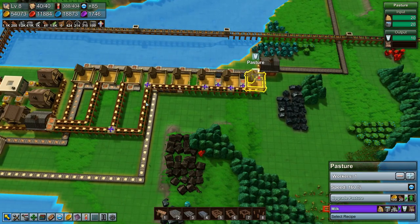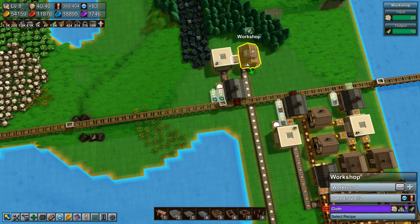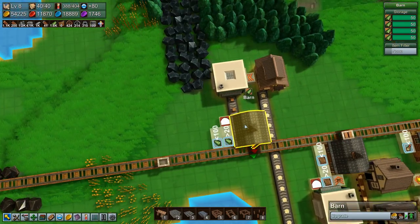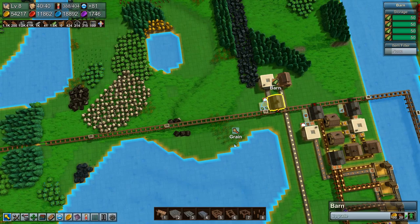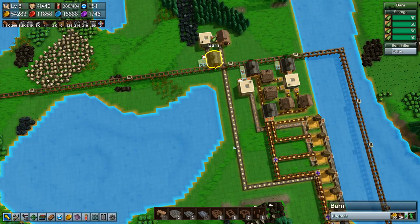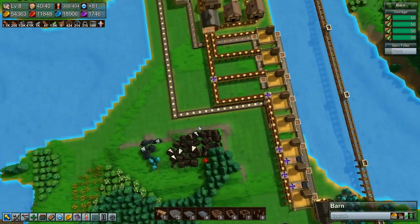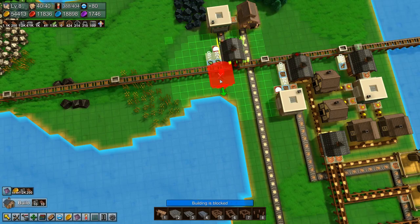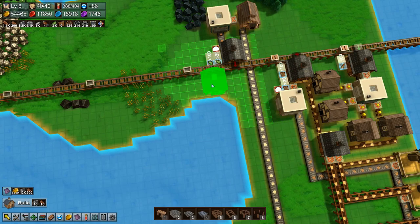Are we dropping red coins? Maybe - I think we are. We did want to turn some of this cloth into clothes, but that's going to be a little bit later because right now I want to do milk. And we can copy that and stick those in here.